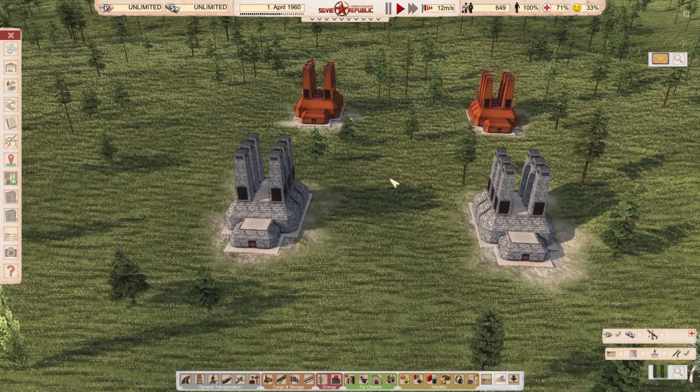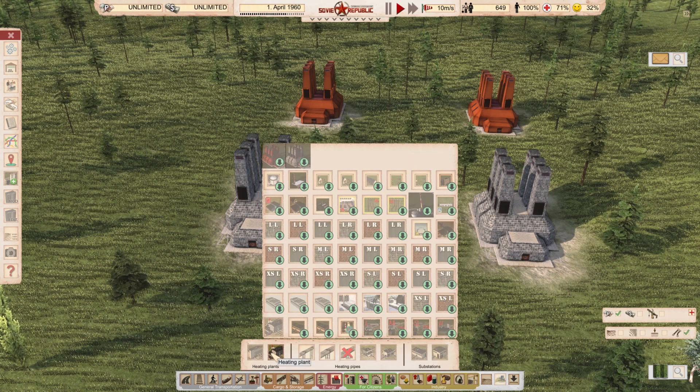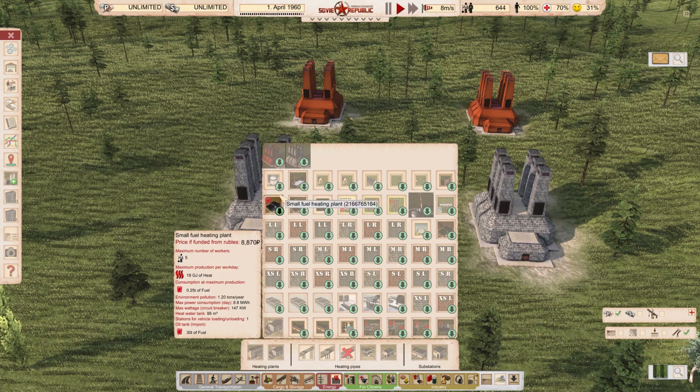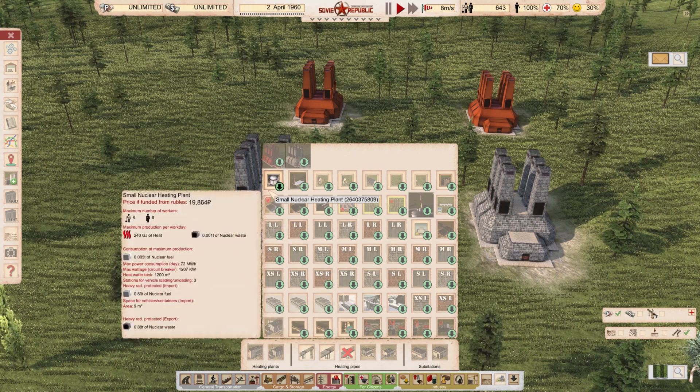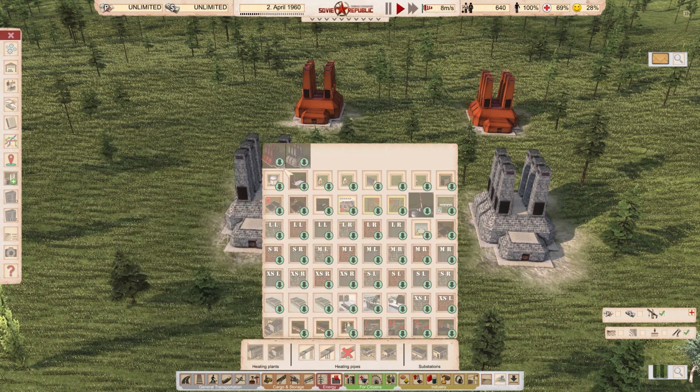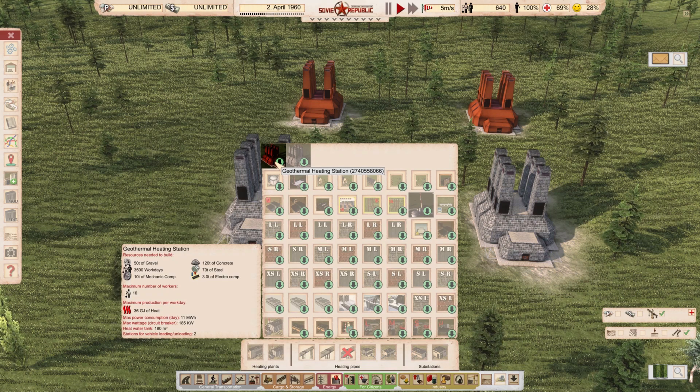There are other geothermal power plants in the workshop, but these are Mr. Novu's. The geothermal power plants cost 75,000 rubles. A normal heating plant is 57,000 rubles for 210 gigajoules of heat. These produce 15 megawatts, so you'd need about seven to be competitive. They're clean but quite pricey. Material-wise: 70 work days, 70 tons of steel, 3 tons of electrical components, 120 tons of concrete, and 10 tons of mechanical parts — which is fair and makes sense.